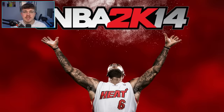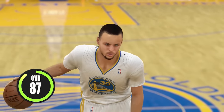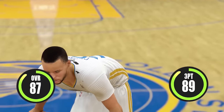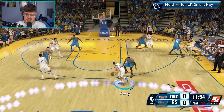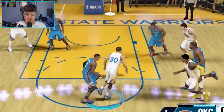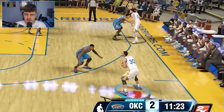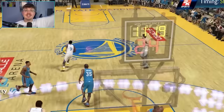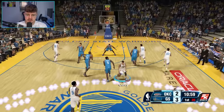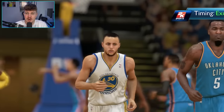We're on to 2K14, and the challenge for this game is a spinning three. Curry up to an 87 overall, but his three-point is down to an 89. This challenge was originally a spinning layup, but I wanted to make it harder with a spinning three. We just lose the ball instantly. Okay, so we move forward while we spin, then put it up — yes, we actually hit it! We greened that one, and we're on to 2K15.